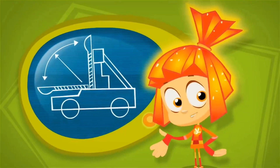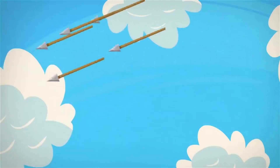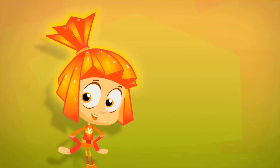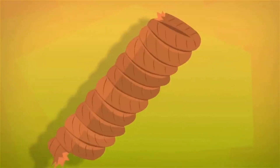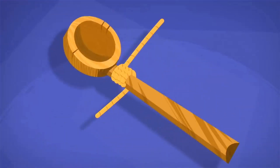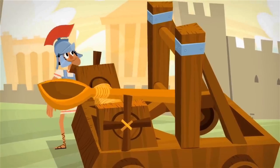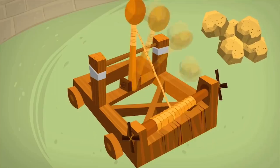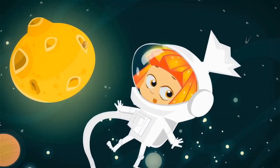Catapults are ancient propulsion machines. They were used to shoot stones, heavy arrows, or barrels with burning tar. The main part of the catapult is a special piece of rope, twisted very, very tightly like a spring. The rope is wrapped around a big spoon. If you pull the spoon back, put a stone in it, and let it go, the catapult fires a shot! And the stone flies far, far away!